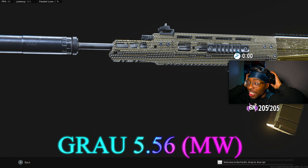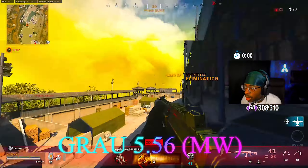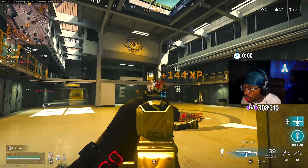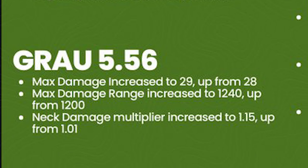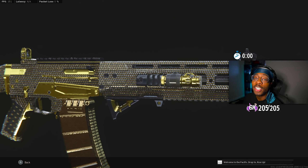So the first gun on the list — the GRAU 5.56 caught a buff. This is one of my favorite ARs in the game, top five in my personal opinion, and it was already good but now it received an even bigger buff. You guys have to try this setup. This is the best setup you can possibly run on the GRAU — this thing is a no-recoil machine.